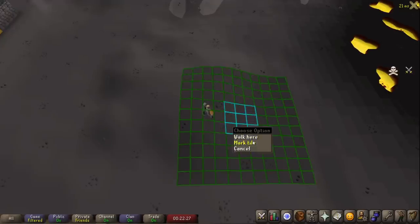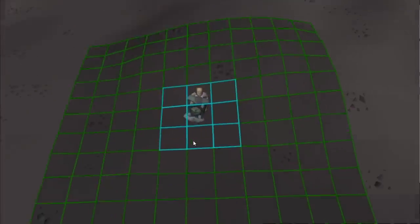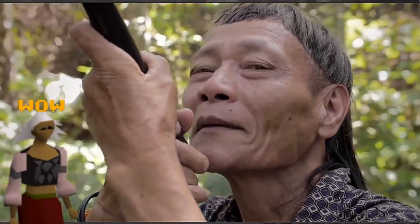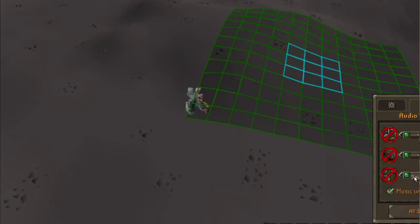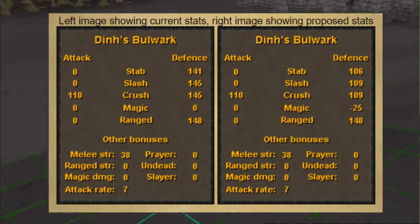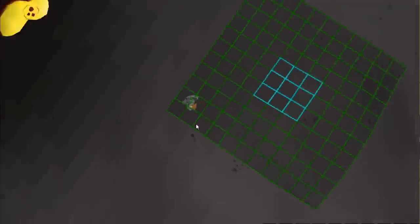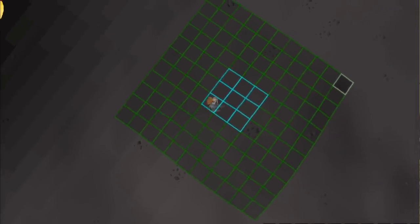Today JageX has finally come around to nerfing this thing. First they nerfed the blowpipe, they nerfed the rune armor, and today they nerfed the black dragonhide and the Dinh's Bulwark. Back in January they told us they needed to nerf the Dinh's Bulwark because it's too strong to be considered balanced in PvP. They said they wanted to reduce the melee defense by 25 and the magic defense by 25, from 0 to 25.